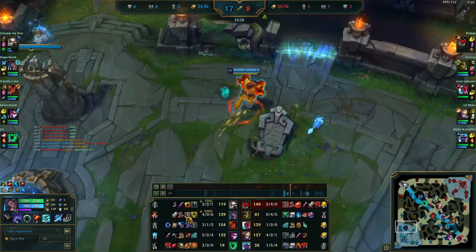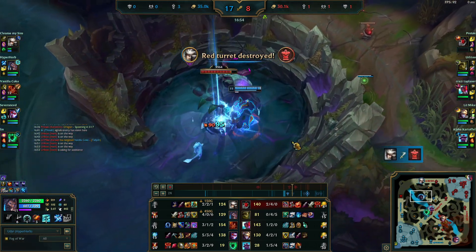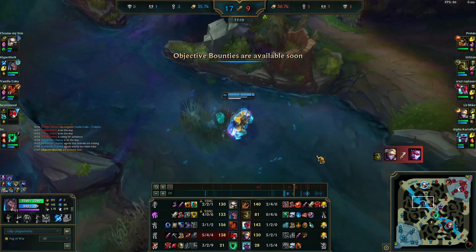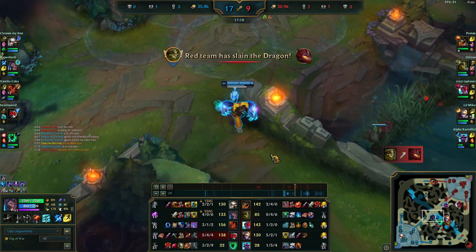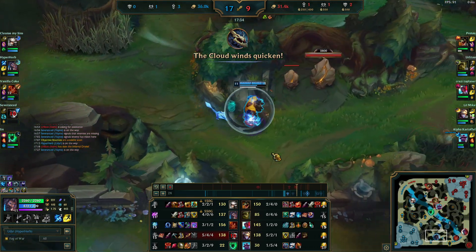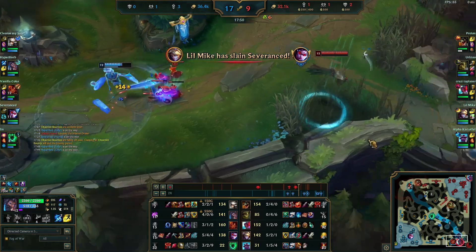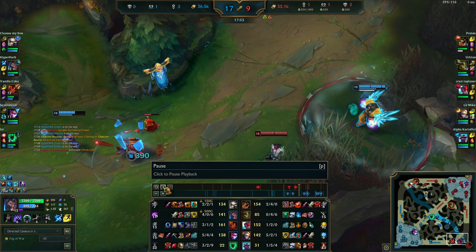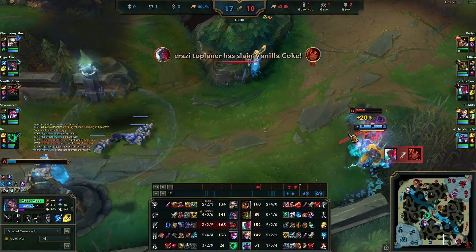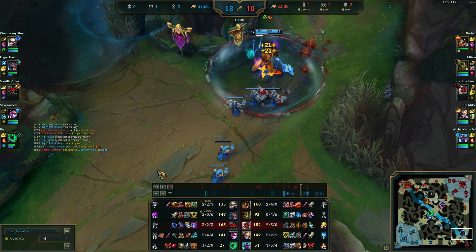I block three different CC spells with one super stance because they use them all at once — that's not me playing well, that's them playing badly. We take it though. I back and buy Holebreaker and Tabis. Juicy. I have what I need to split push — I got the first turret bot lane, there's nobody who can run me down. I take the Shoveler, set myself up for a big split push. They got the second drake so their team fight is getting stronger, but the game is about to end very soon.